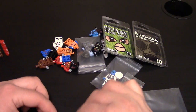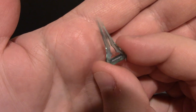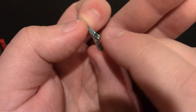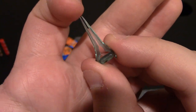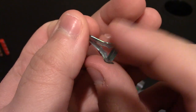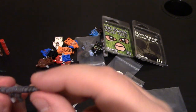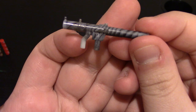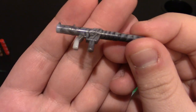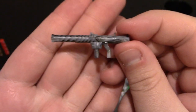Next we have a Halo Plasma Sword, or Energy Sword — I forget which they call it in the game. These are the OP swords. This one's cool because it's translucent blue and he makes these himself. They are pretty pointy on the top and they look really nice. And then we got a Rocket Launcher with a cool swirl mix to it. You can see it has a little bit of white, and in the front it's gray and black swirled in. It looks really cool.